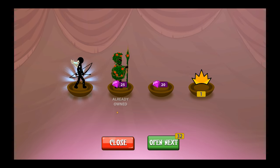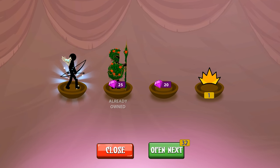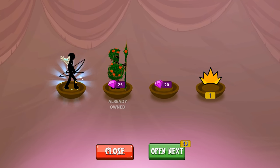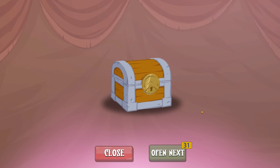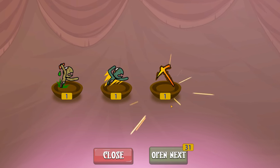There we go — we just got one! This is 2,000 gems. We just got a $15 skin. That already, out of like, we're only eight into it. This is one of the ones I needed. Thank goodness. We're way up on our investment right now.